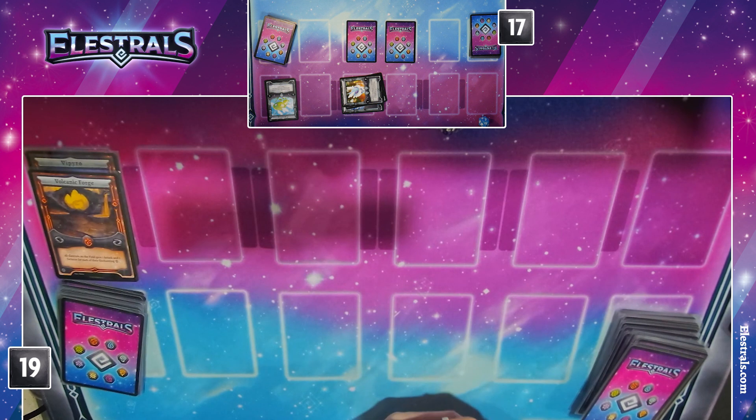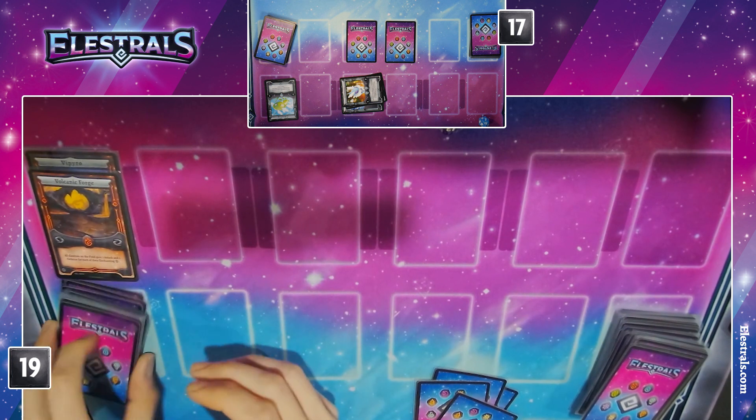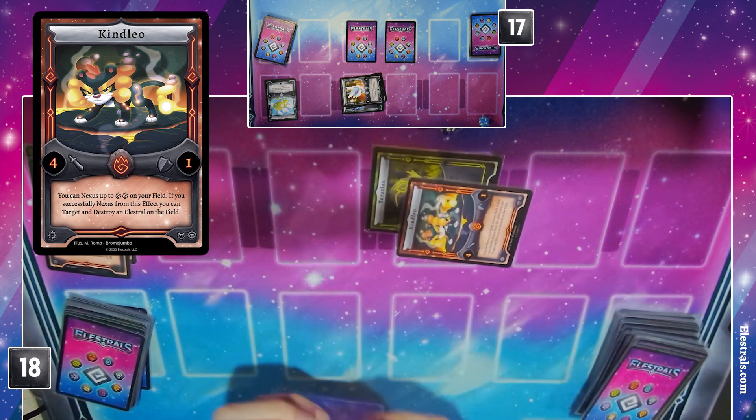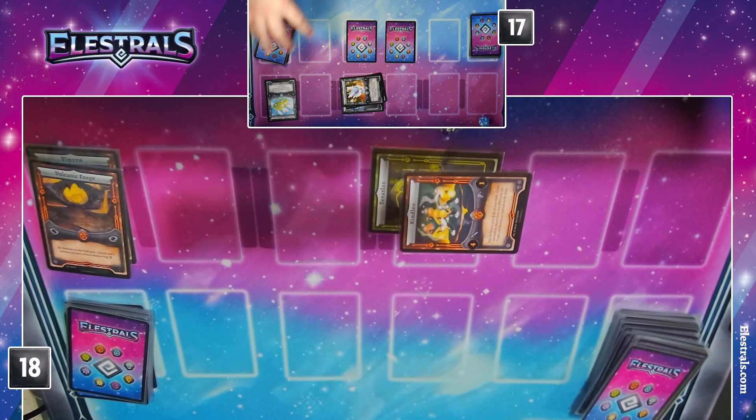Kinleo makes this really hard. A successful nexus is both of them, right? It's considered a successful nexus, so you'd probably get one of those — no, just one. I'm actually going to use an Earth Spirit to enchant a Kinleo in defense position, and that's all. You could nexus off the Forge. I know.